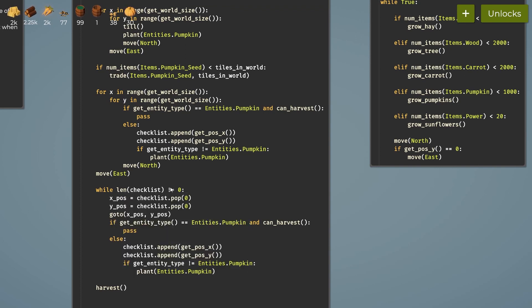While the length of the checklist is not equal to zero — meaning there's still stuff on it — take the first element off the list as the x position, take the next element as the y position, and go to that position. If the entity type is a pumpkin and it can be harvested, just pass — the pumpkin grew and is good. Otherwise put x and y back on the checklist. If the pumpkin died, plant a new one. It does this until the list is zero, revisiting all those x,y coordinates, and once the list is zero it harvests.